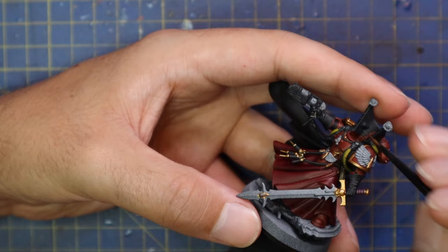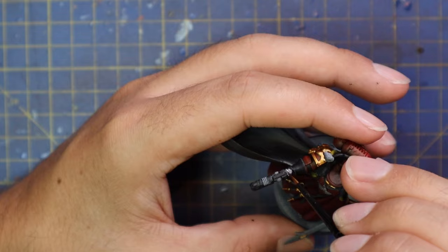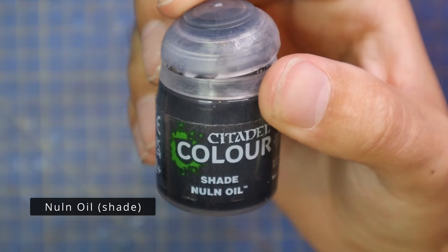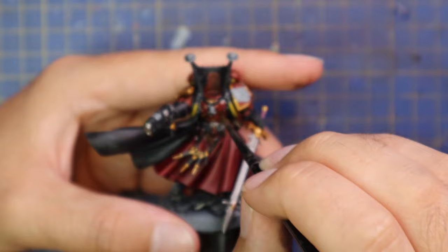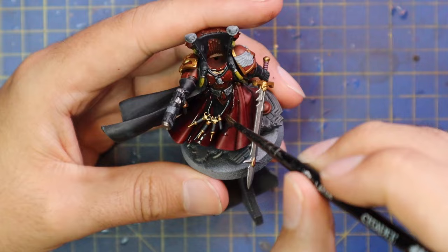We've gotten some very beautiful and awesome characters released over the last couple of years, but some of them I do wonder about. Why would you choose to do him before someone like Cato Sicarius? Like they gave us a brand new Tor Garadon Imperial Fist character — why wasn't that just Lysander? Uriel Ventris — great model, very delighted to have Uriel Ventris as a miniature, I would not take that away for anything. But you don't think that could have been Cato Sicarius? Would more people have bought a Sicarius or a Uriel Ventris? I'm not really sure.